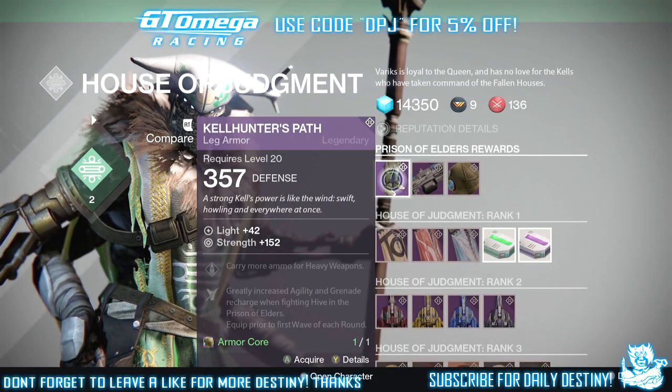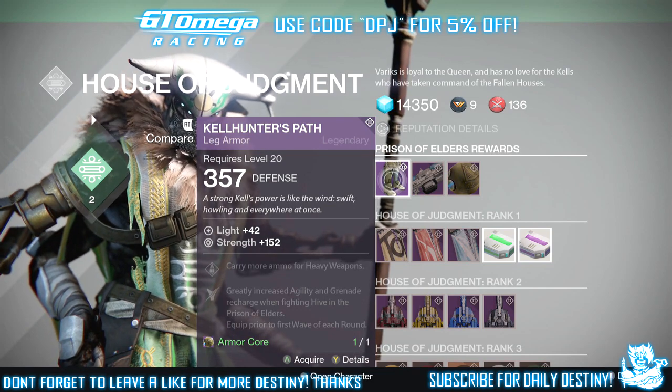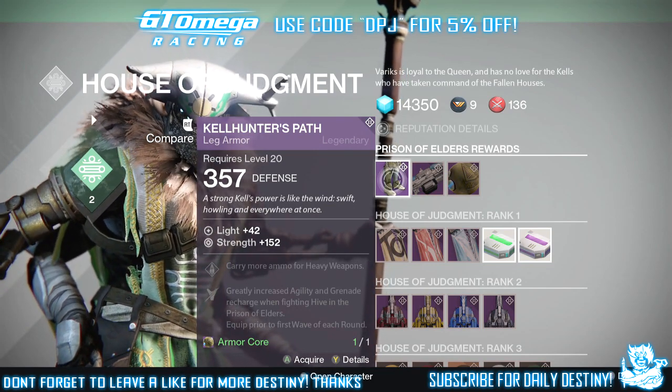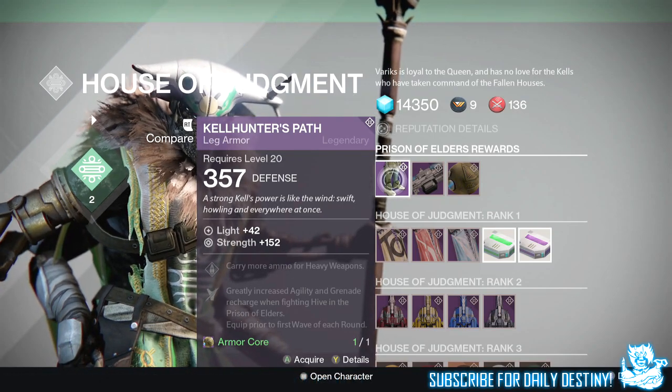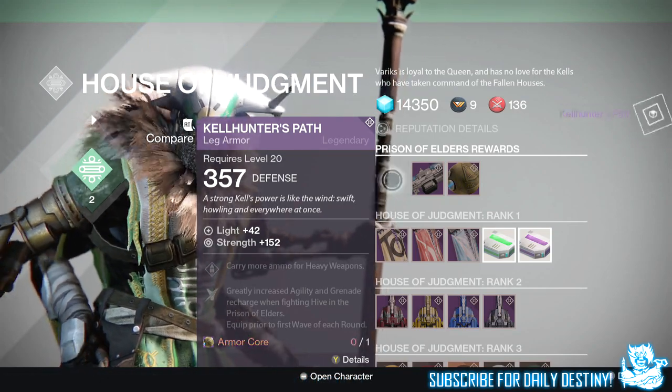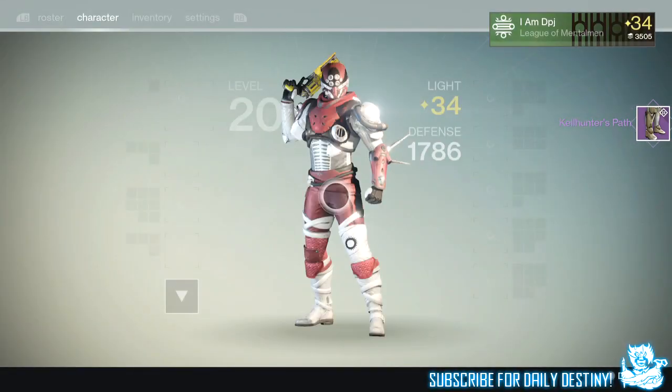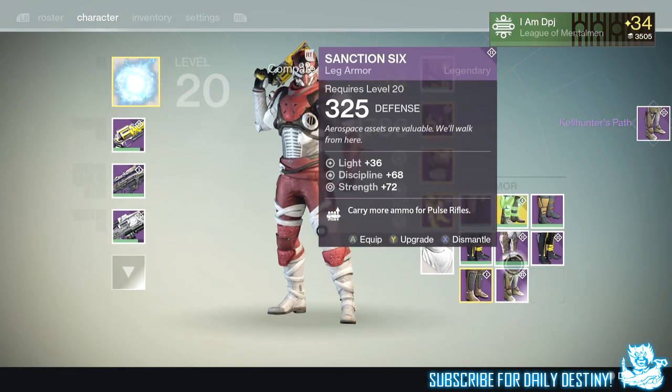You can see this week Variks is selling the Cow Hunter's Path for the Hunter — I'm not sure what they're called on the Titan and Warlock. These are 152 Strength for the Hunter. I'm going to buy these and apply them straight away so I can see how good I look. Let's just flip them over.